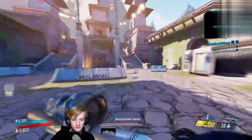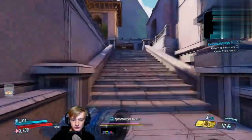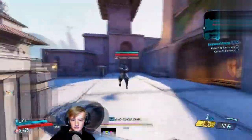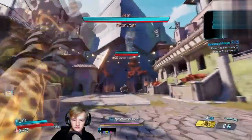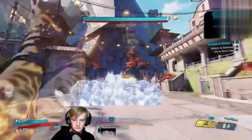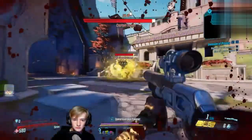I'm in True Vault Hunter mode — you don't have to be, but I would recommend it. What I'm doing is I've just completed the quest for Maya; you save her village or her temple and you bring her back to Sanctuary. Once you've done that, you can then return to Athenas and go back to the end where the vault is.